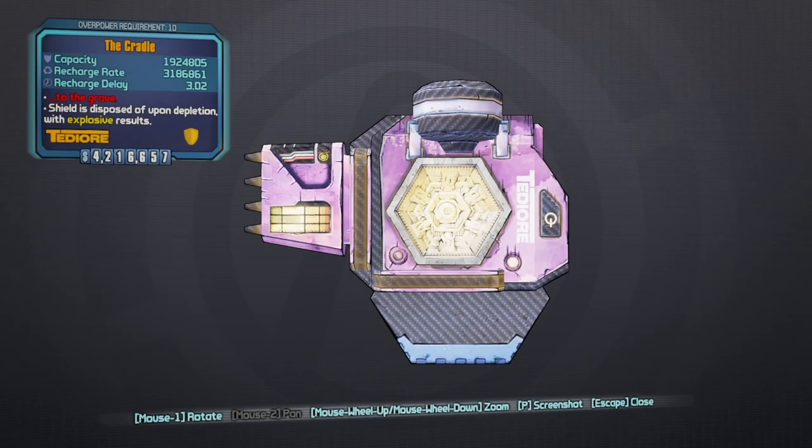Yo, what's up dudes? It's your boy Eagle Breva and I'm back with episode 32 of my Borderlands 2 Legendary Weapons Guide. Today guys, we have a shield known as the Cradle. In my case it's just the Cradle, and your case it will be just the Cradle because there is no prefix to the shield.